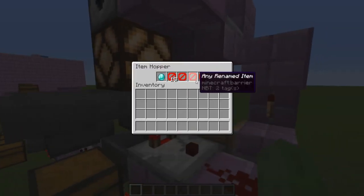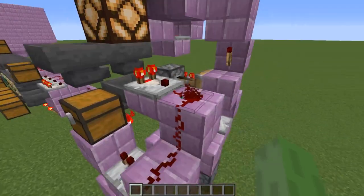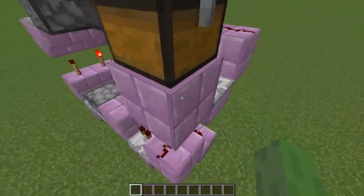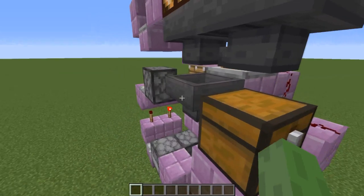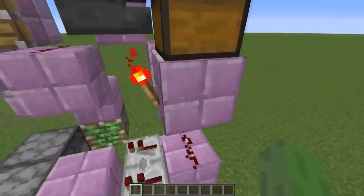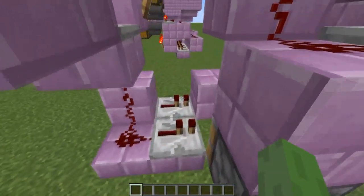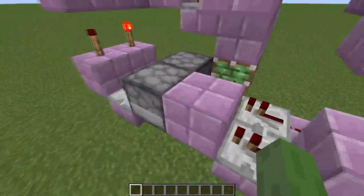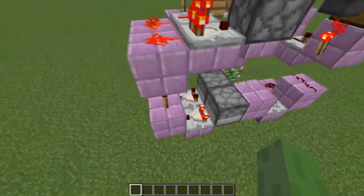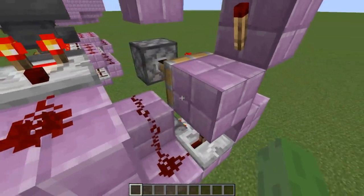Here's a quick explanation of how this system works. There is a hopper with exactly 22 items in it and an item filter system, so that when 23 items are in the hopper the hopper below will deactivate and suck exactly one item from the first slot and place it into the chest. When that one item passes through the system, it also powers one of the droppers below, which shoots one of its items into the other dropper.